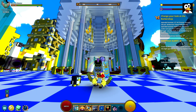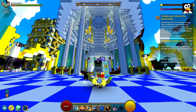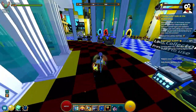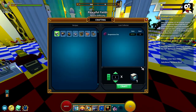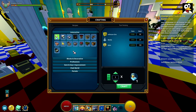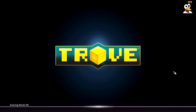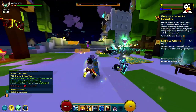Step number one is to change your look in the barbershop. Older players might have forgotten about it since it's not used very often. In our club world there is a barbershop right here, and you can also craft one yourself for your cornerstone. There's also one in the hub, which I'll show you — you don't need a club world at all.